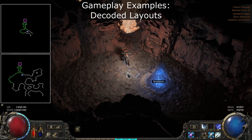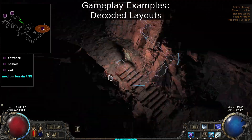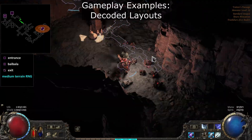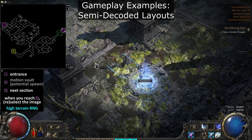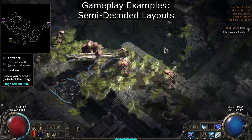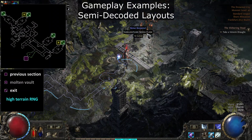Next, Act 2 Traders Passage. Some layouts can be identified right at the start of the zone. Some zones have not been figured out, or are too complex or too large for simple images. You will be given rough guidelines for where to search. Sometimes zones are split into two parts for better visibility.